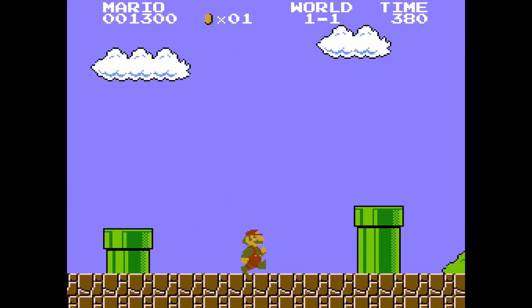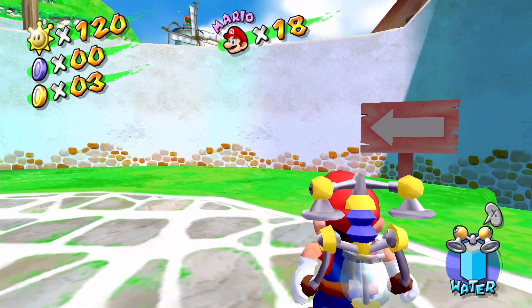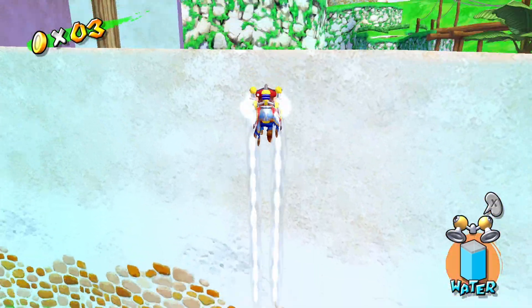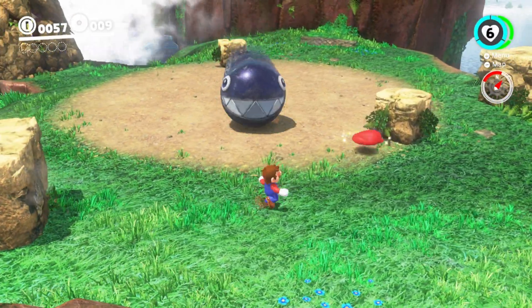In a 2D space, all the information is presented to you. Even though this Goomba is on the other side of a wall, you, the player, can still see it. But in 3D, this isn't necessarily the case. You have no idea what's behind that wall — it could be anything. And the same goes for what's going on behind you and to the sides of you. The world is moving in ways that you don't have immediate visual confirmation of. You only have a slice of the pie.